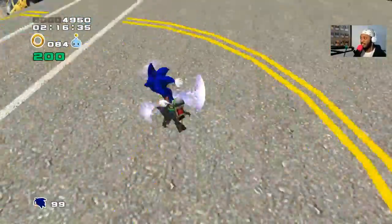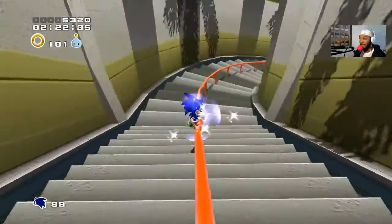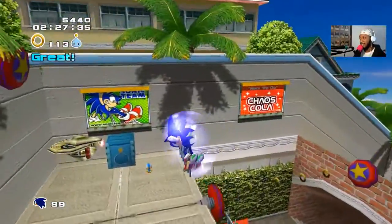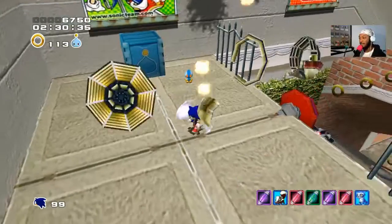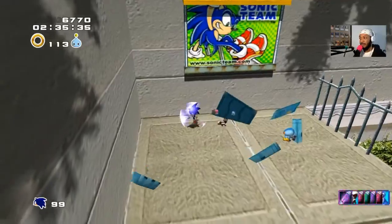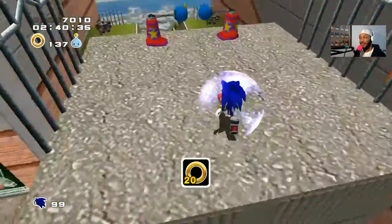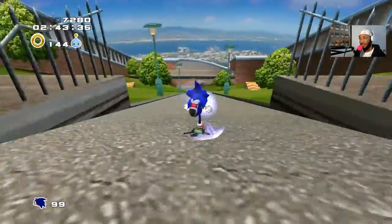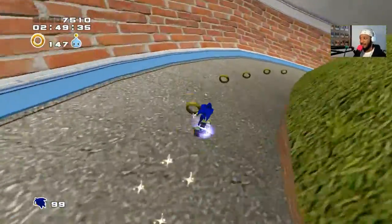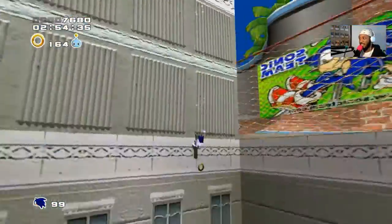Let me find a few more things in this first episode so I can explain everything. In the first Chao box there was a key to the Chao World. The second box won't have another key — it'll have more animals. The third box has a rare animal. I believe there are two rare ones: one is a phoenix, and the other — I think it's golden, something gold — it's a rare one. The only way to get rare ones is by finding all three Chao boxes within any one level.